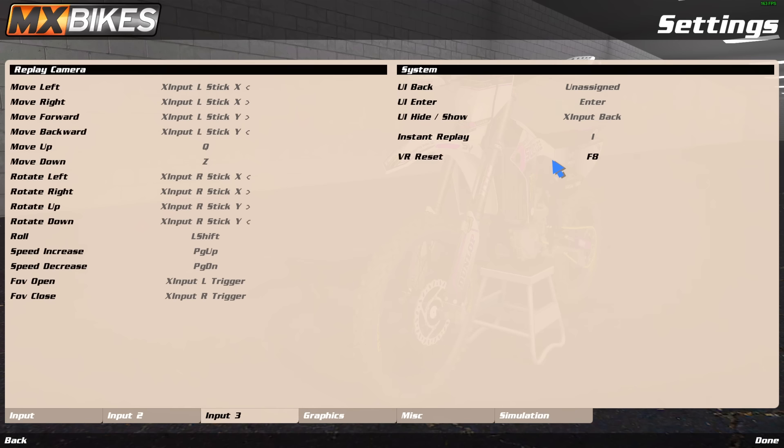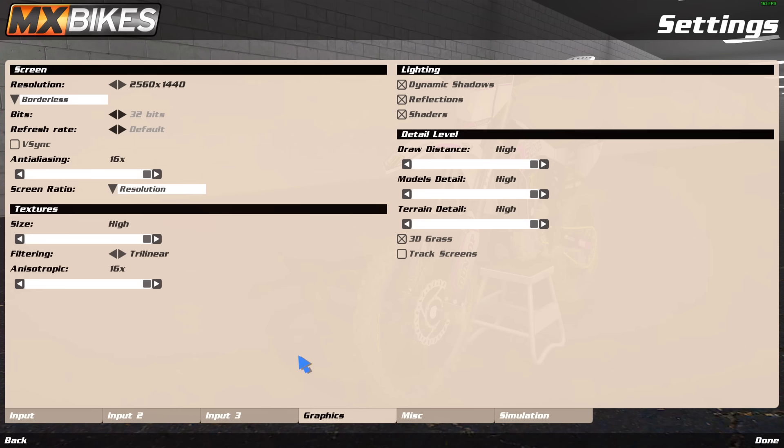These are my graphic settings — I have everything basically as high as it can possibly go. The only thing I don't have on is track screens, which kind of ruins your frames. It's like a jumbotron on the track — for stock tracks it's fine, but tracks like Asin have a lot of track screens and it can really kill your framerate. When I was on a weaker PC, having this on was a bad experience.